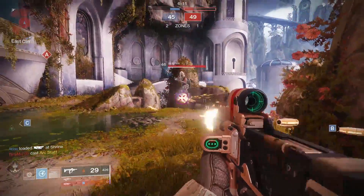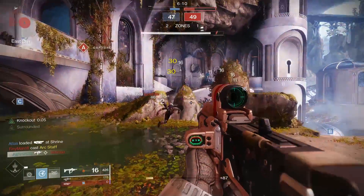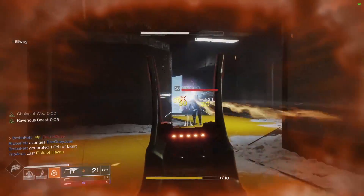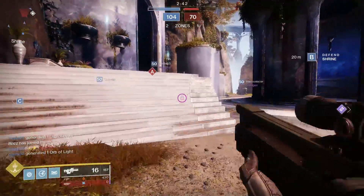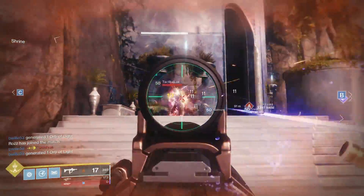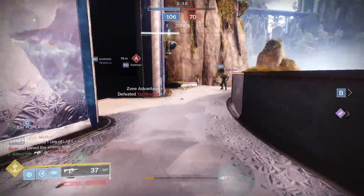Matter of fact, Taraba — the exotic raid SMG — is the only one that can match crit damage to our Kallus Mini Tool with Surrounded plus Surrounded Spec. Now that all sounds great, but we know it's difficult to get procced, and of course to proc it and stay alive.